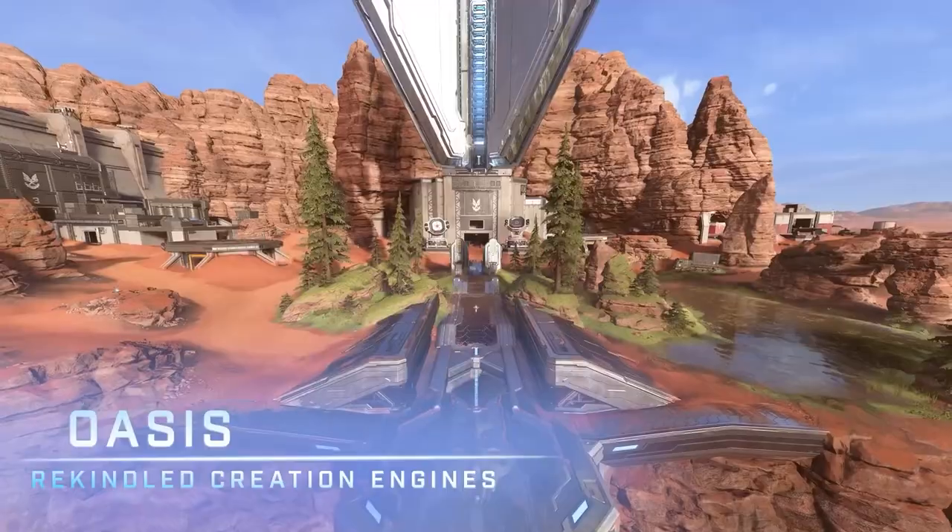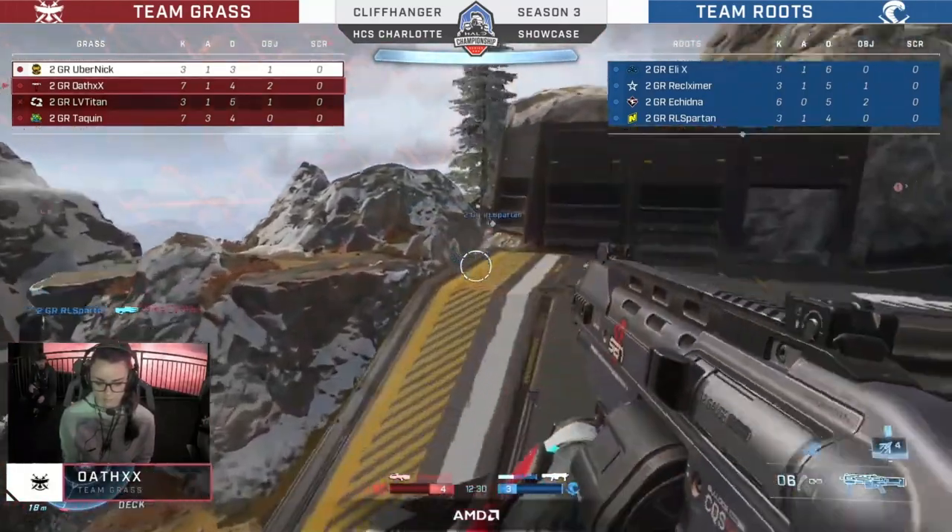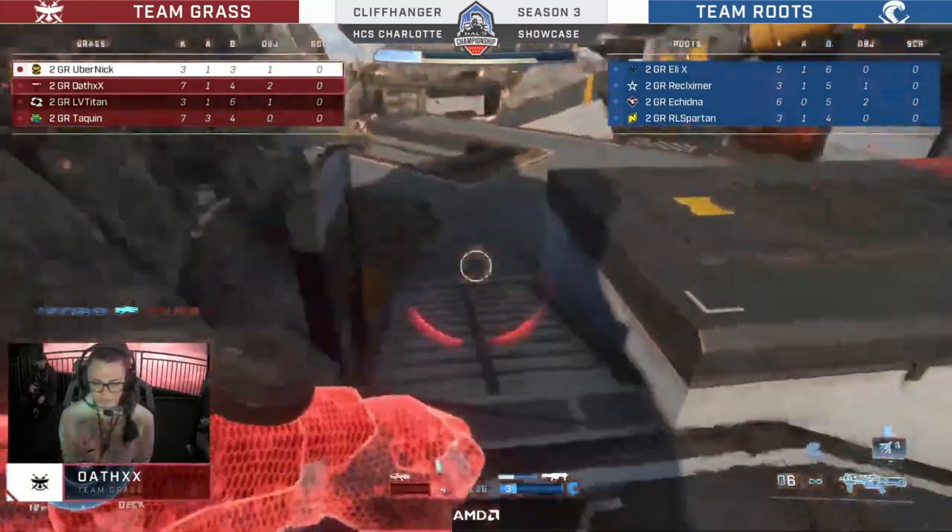343 recently gave us a good insight into the three new maps coming in with Halo Infinite. Those maps are Chasm, Cliffhanger, and Oasis, along with some additional information on how Escalation Slayer is going to work in Halo Infinite, because it's a little different than it was in MCC.